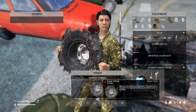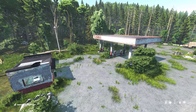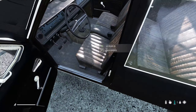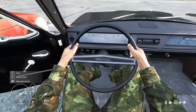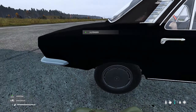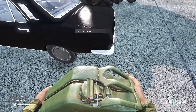You can fill up any container with gasoline from any of the gas pumps except this gas station on Livonia. The engine in the Sarka is in the trunk. The Olga has a working clock displaying the current time in-game on the server you're playing. The fuel tanks for every vehicle are located on the passenger side, except for the Olga where it's located on the driver's side.